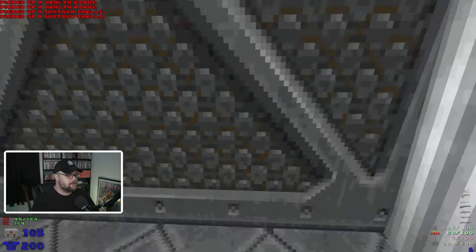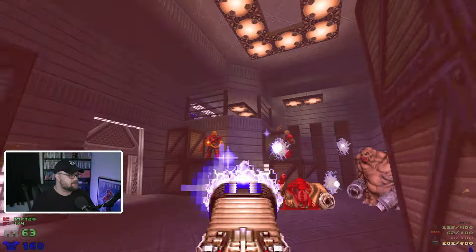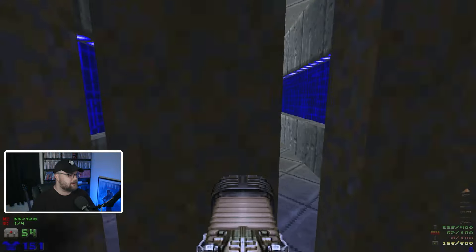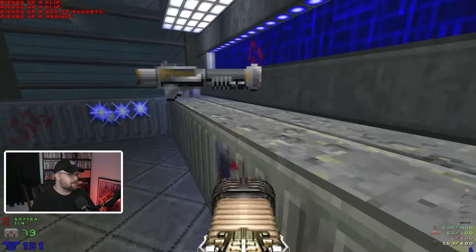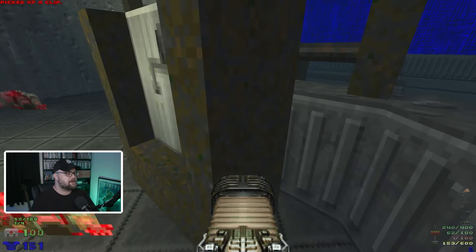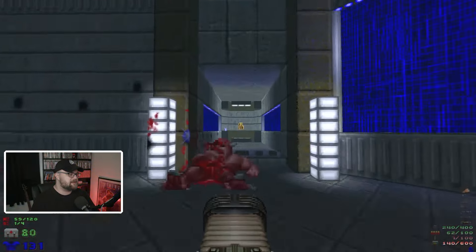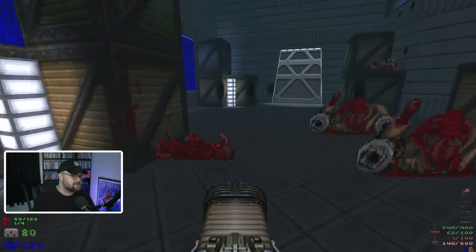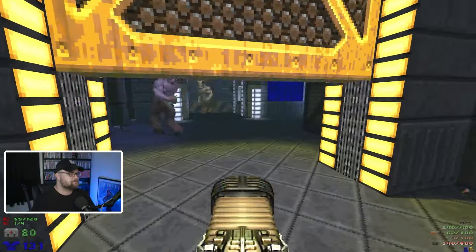We open up an area with a Mancubus in a smaller arena as well as some chaingunners. Blast those fools, and we have some bars here — yellow key's behind the bars. We go up, and this is where you get the rocket launcher outside of the secret. You can see the area with the bars down there. We flip the switch, the bars lower, we go get that key. There's a spectral Pinky demon that was hiding in here. So now we have the yellow key.